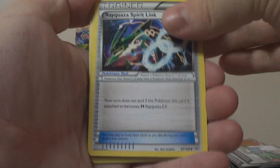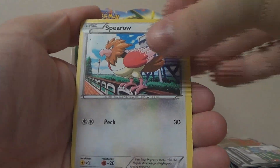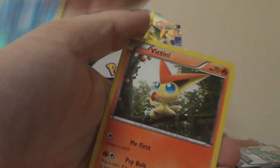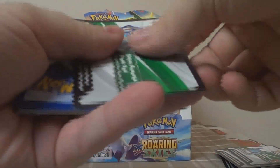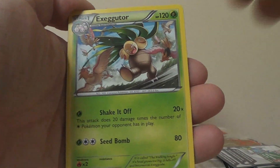Fourteenth pack: Tropius, Sky Field, Rayquaza Spirit Link, Taillow, Wurmple, Dunsparce, Spearow, Natu, Reverse Articuno — that's definitely a rare — and Victini. The only kind of point we haven't gotten yet is a secret rare. We've gotten so much, I can't ask for one of those too. There's two per case, so there's still a chance — maybe we'll pull both of them.